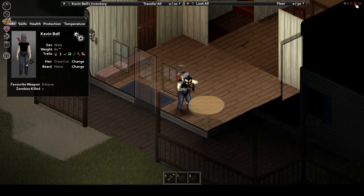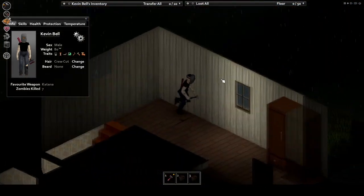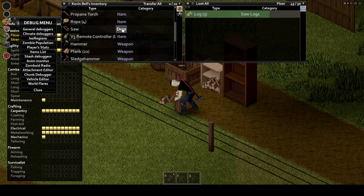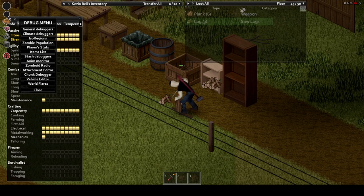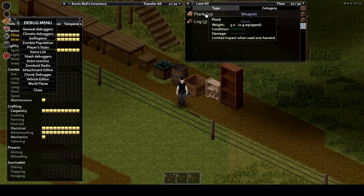Wood planks and nails can also be scavenged by dismantling wooden objects and using the resulting pieces to form a safe haven. You can also craft wooden planks by felling a tree with an axe and sawing the resulting lumber into pieces. Now that you've got your four basic resources and tools secured, you're ready to begin crafting. But what can you craft?